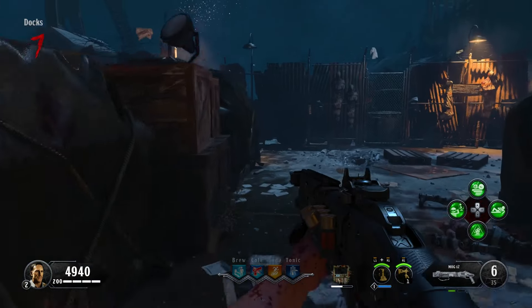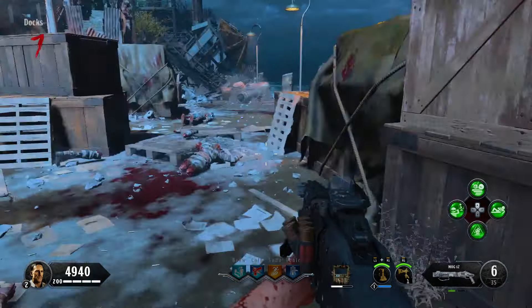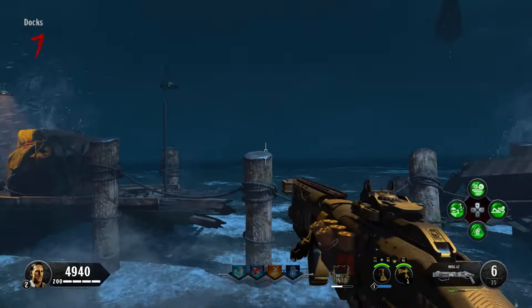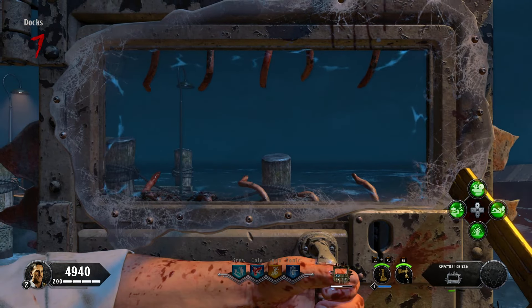In this video, I'm going to be showing you how to get a free Blundergat on the Black Ops 4 Zombies map Blood of the Dead. Just like in Mob of the Dead, you must collect 5 skulls located around the map. But to do this, you must use the Hell's Retriever. You can find a link to my quick Hell's Retriever guide in the description.